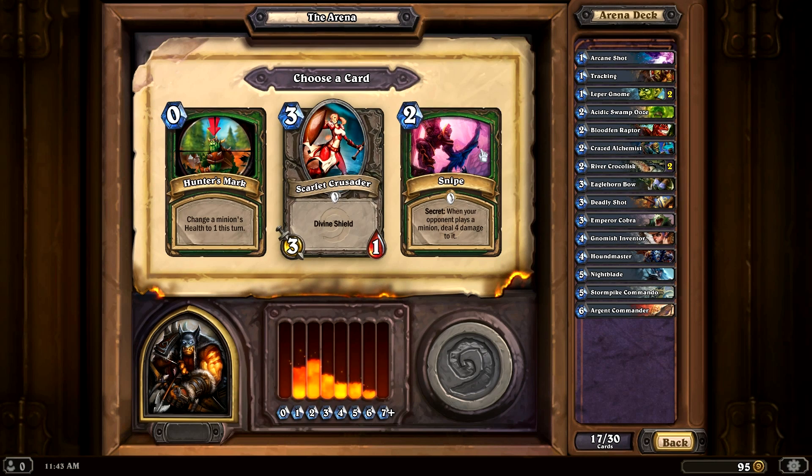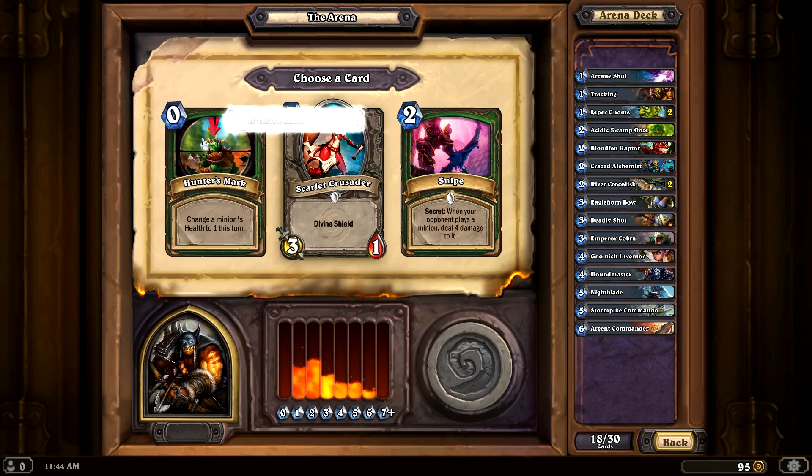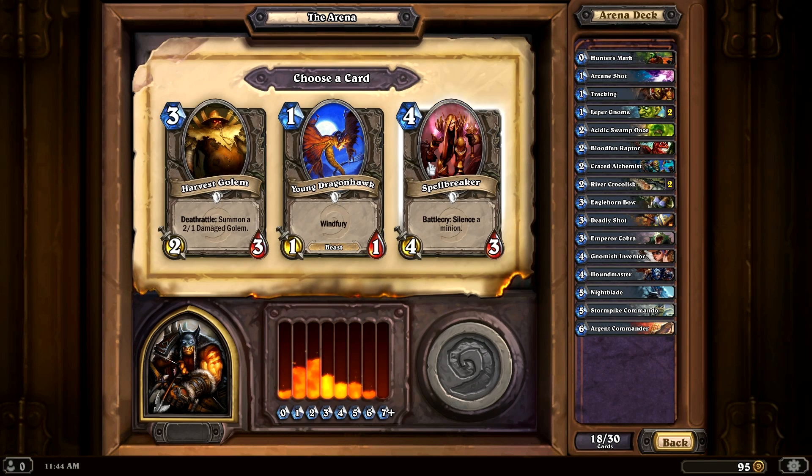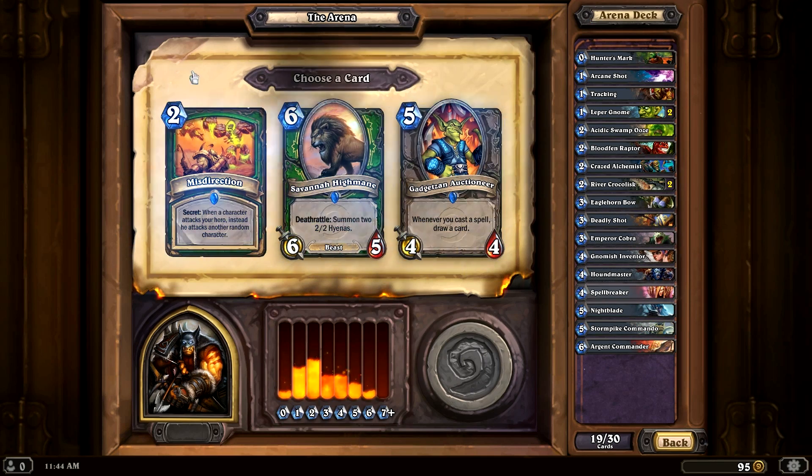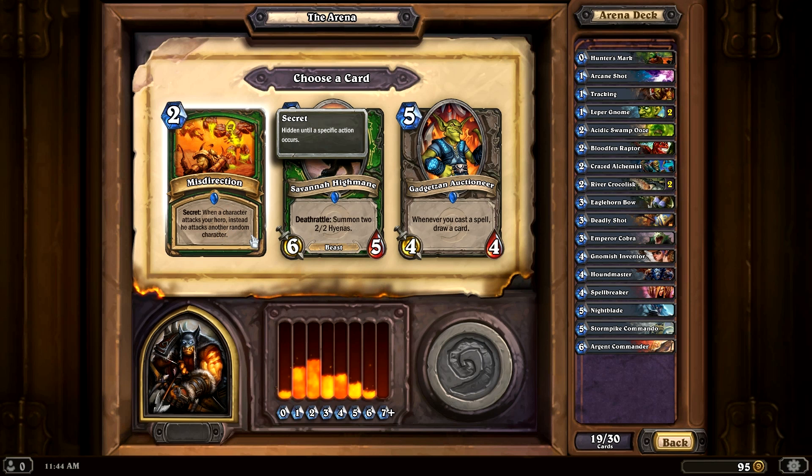Hunter's Mark — whenever your opponent plays a minion, deal 4 damage to it. Very good. There's also a 0-mana card that changes a minion's health for 1 turn — really amazing — I'm going to go with that. Silence a minion — silence is apparently OP right now, so I'll roll with that. We have another secret card: when a character attacks your hero, instead he attacks another random character. That sounds a little bit scary — it could attack one of my own minions that I don't want to die.